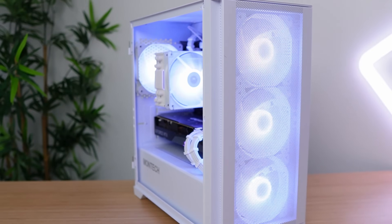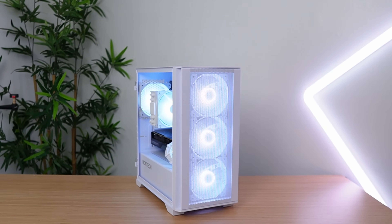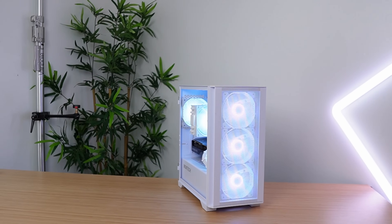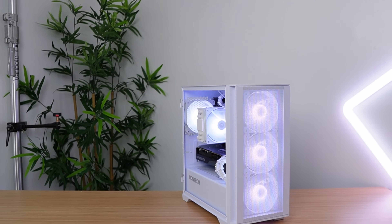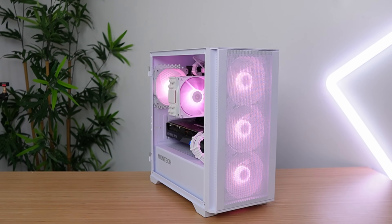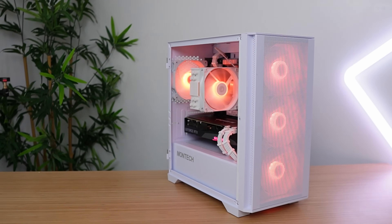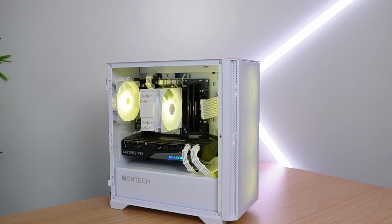Now let's talk about the profit from that RTX 3070 flip. Here's the computer I sold — it has an RTX 3070, a Gigabyte model. The processor is a Ryzen 7 2700X, memory is 16 gigs clocked at 3200 MHz, it also has a one terabyte NVMe SSD, B550 motherboard, and it's powered by a 650 watt 80 Plus Gold power supply from Gamdias. The case is the Montech Air 100 ARGB. Overall the build turned out really clean — I threw in white cable extensions and an ID Cooling CPU cooler. My total cost was $638.38.